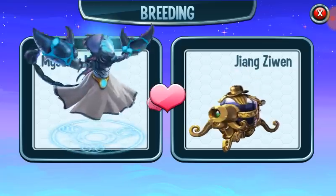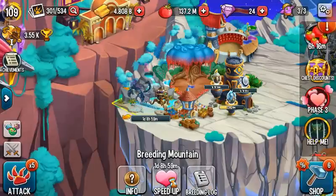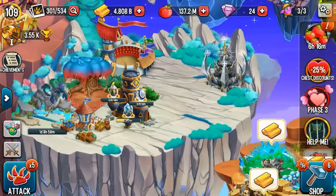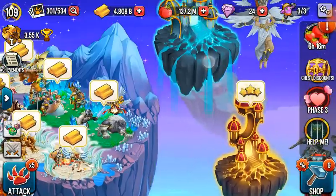Let's go ahead and start breeding. What do we get? 32 hours — no! Oh my god, that was not good. Could I hatch these? I don't have enough gems. I was actually going to speed this up but I don't have enough gems.